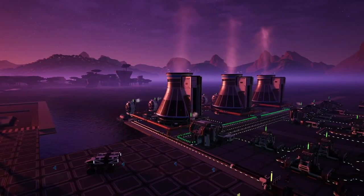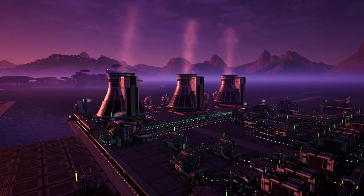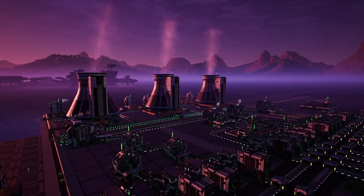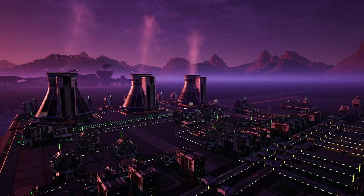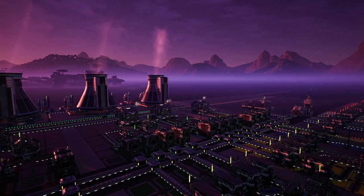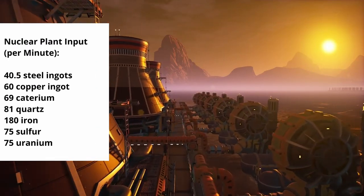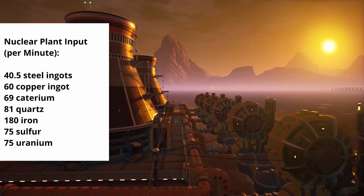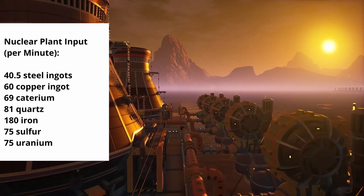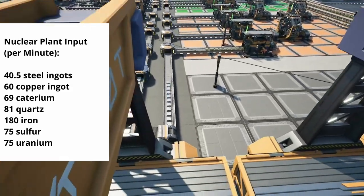Now the first factory that we're going to be supplying today is a nuclear power plant. There's a link to the video for that in the description below. This nuclear power plant requires a variety of resources — in particular, we're going to be supplying three sections of it. We're going to need 40.5 steel ingots, 60 copper ingots, 180 iron ingots, 69 caterium ingots, 81 raw quartz, 75 sulfur, and 75 uranium.